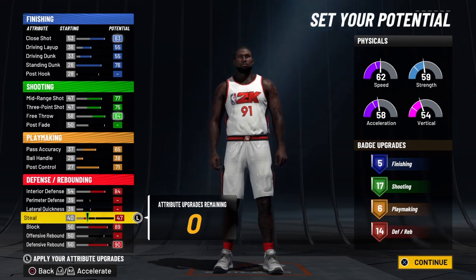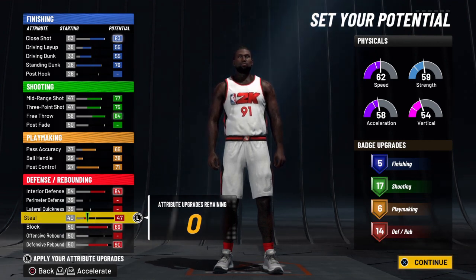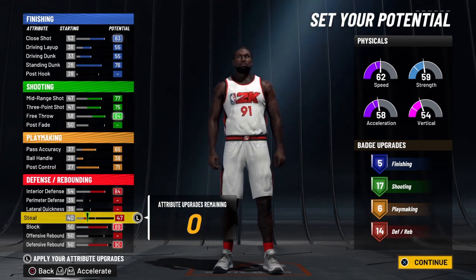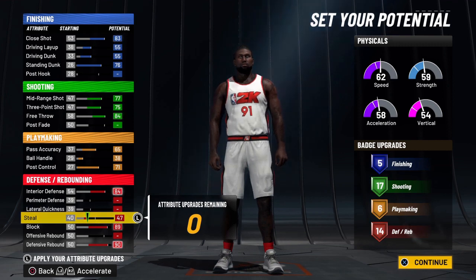When we look at the badge lab, we've got five finishing, 17 shooting, six playmaking, and 14 defensive rebounding badges. The badge count is a little lower — if we made this like every other green-red big man it'd be called a glass cleaner, but where's the fun in that? We've got decent finishing ability, good shooting, decent playmaking, good defensive badges, and good ratings.